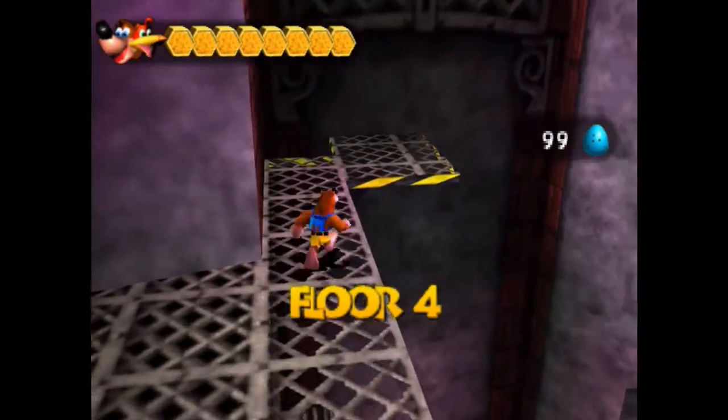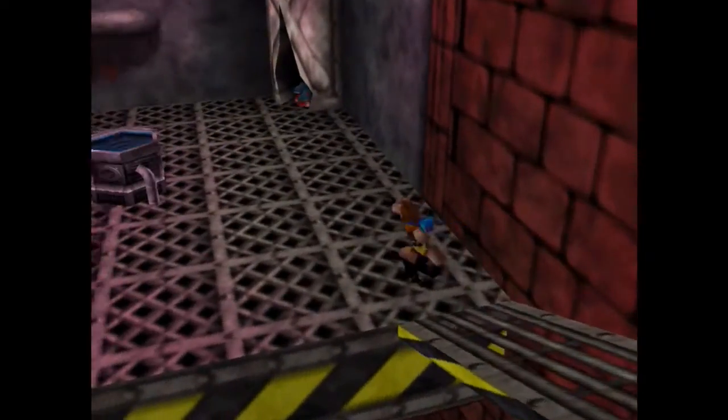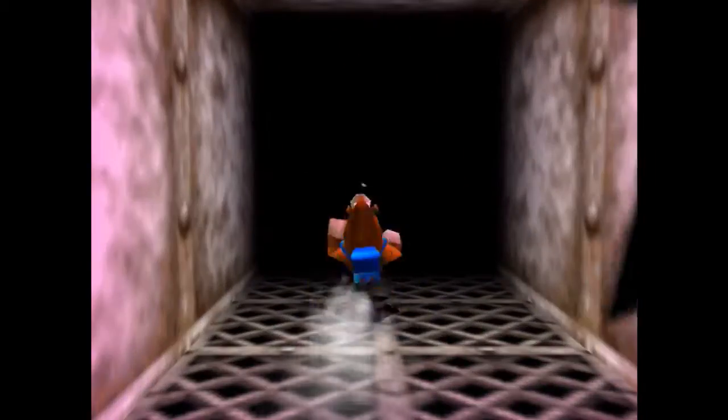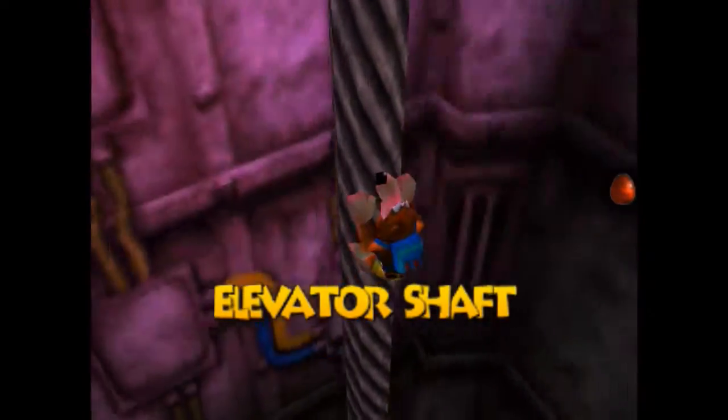Welcome back to Let's Play Banjo-Tooie. In the last two episodes we wasted a bunch of time only getting one jiggy, but now we're heading over to floor two. We need to get a battery to power the last thing we need to do on floor four, and after that I think we could transform again to do what we're supposed to do.